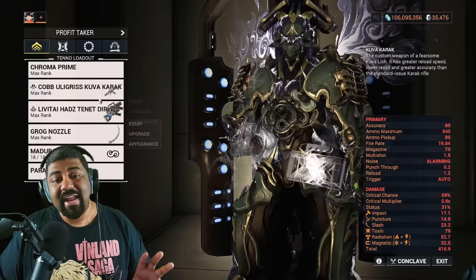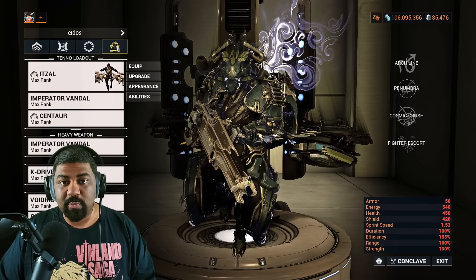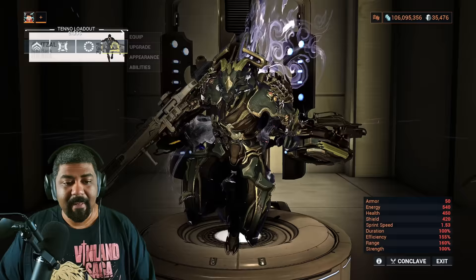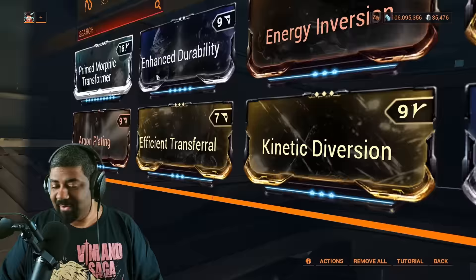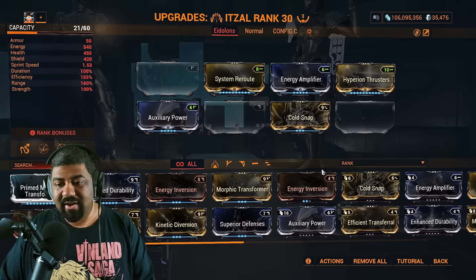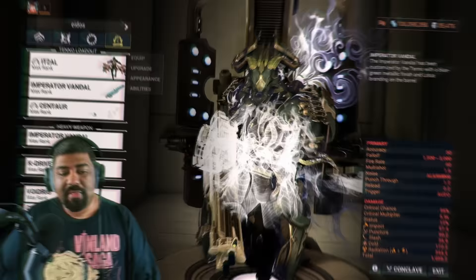For vehicles, the number one Archwing you need is Itzal — the only one worth using. All others are useless. Itzal is the fastest Archwing and has Cosmic Crush, which vacuums up loot. For the Profit Taker build, the main thing you want is Hyperion Thrusters for speed. Energy Amplifier increases range and affects Cosmic Crush's suck radius. Other mods are more relevant for Eidolon hunts. Fewer mods on your Archwing means more starting energy in a mission.